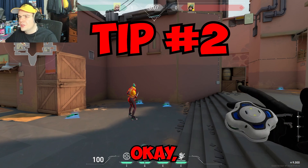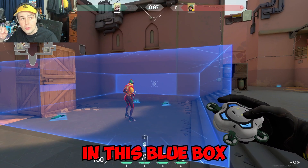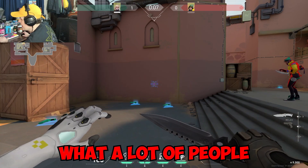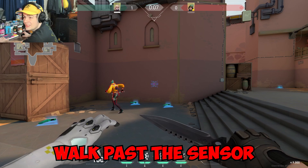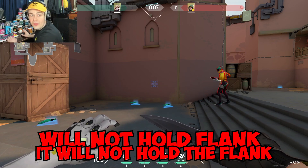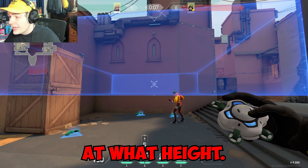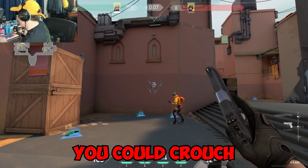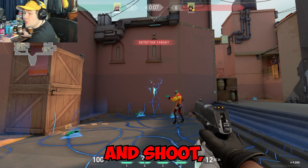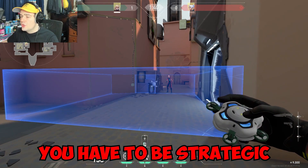Tip number two: here's how to effectively use the trip sensors. The basics — if you step anywhere in the blue box and make any noise, it will go off. What a lot of people don't know is you can actually shift-walk past this sensor completely for free. You also have to be careful about the height you place it at — if you put it too high, enemies can crouch below it, shoot their gun, and not get caught.